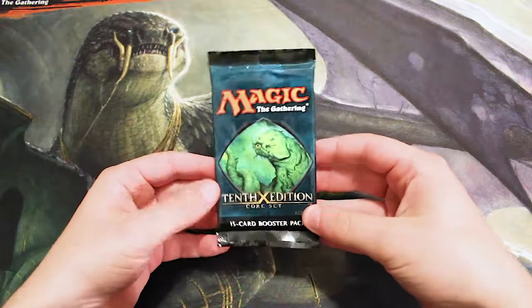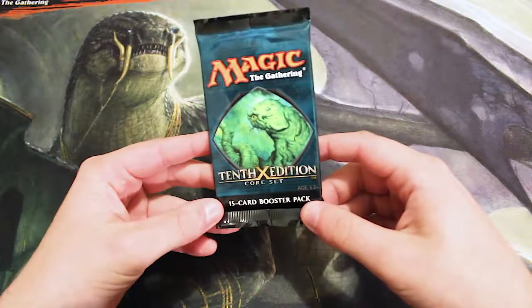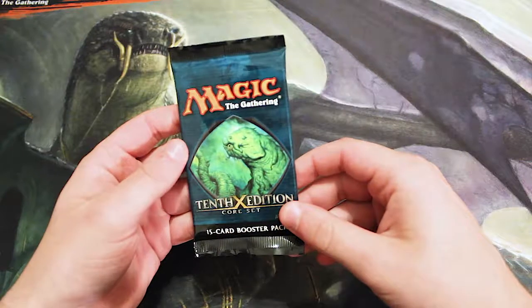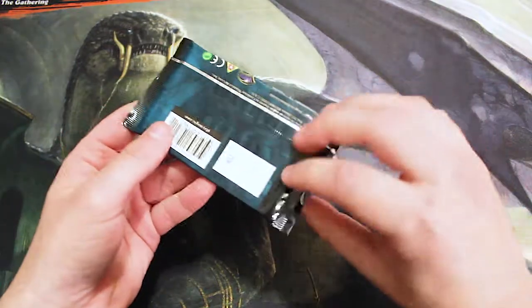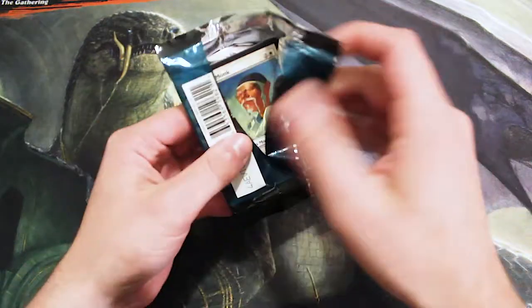Hello and welcome to this week of the Crack-A-Pack series, kicking off with 10th Edition core set. This set was really, really good. I think the best card in it right now is Crucible of Worlds, which is obviously what we're hoping for.